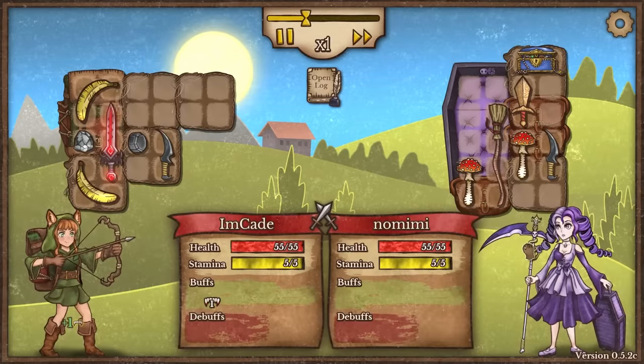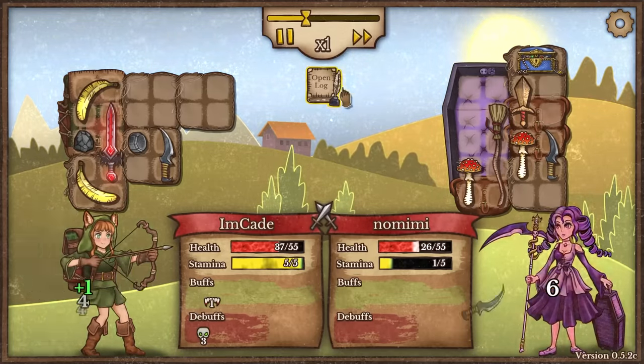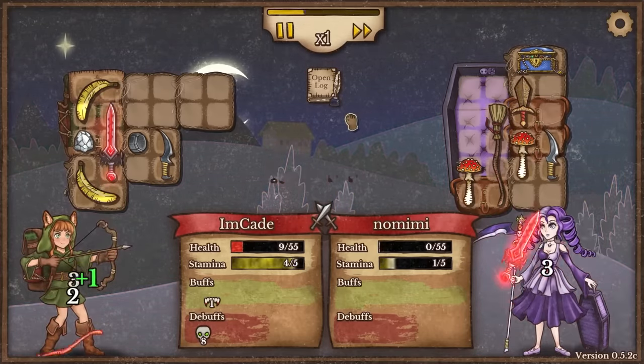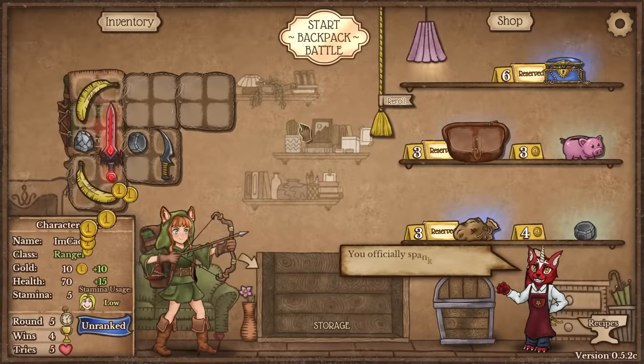On to the next fight. Is this a witch? They got a scythe — that's scary. They also have a broom. They are severely witchy, and it looks like they just poisoned me with something. Is that what the mushrooms do? Can we just keep healing? They're almost dead, please. Fatigue sets in. I just barely won that one — the poison actually almost just murdered me forever.